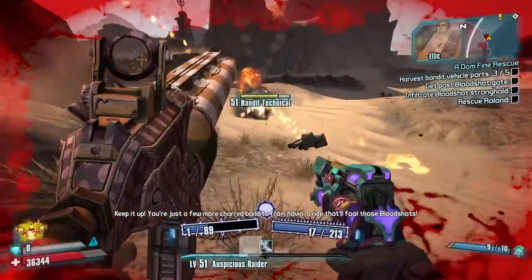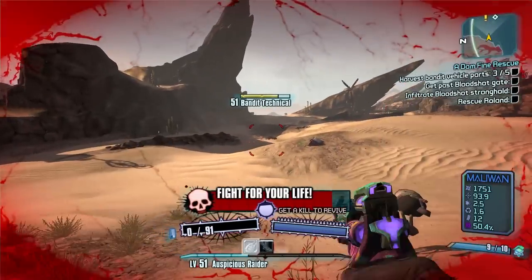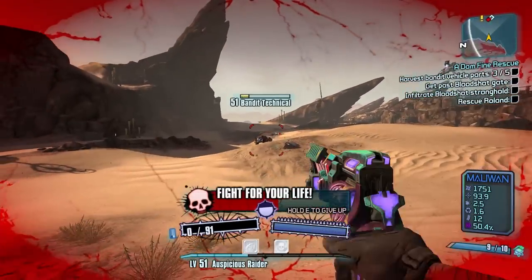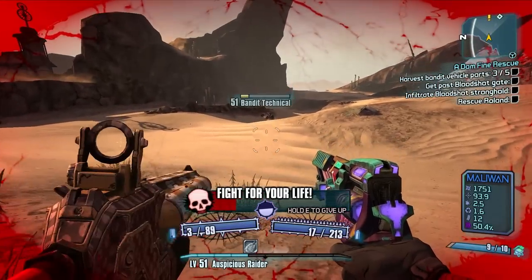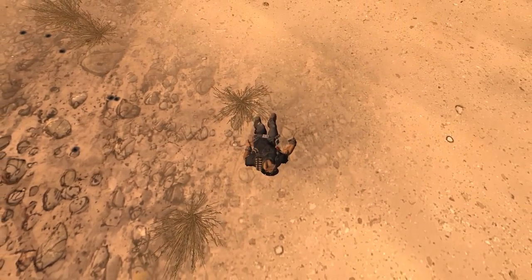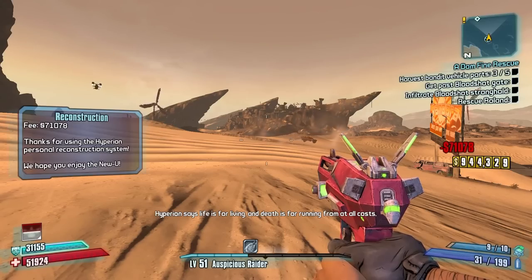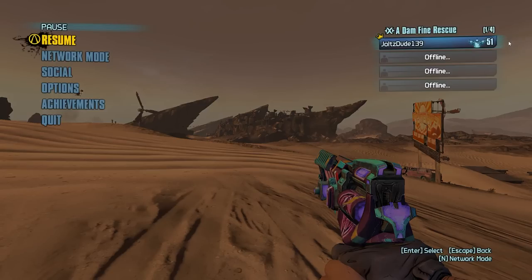Cars gonna die, dude. Oh no. That's so sad — a car kill, that was unexpected. I saw the Buzzard on my right side but he was still pretty far away, I didn't want to focus on him. Rip dude, level 51 — at least we made it to UVHM. Hey, we didn't get same-frame, at least. That's good.